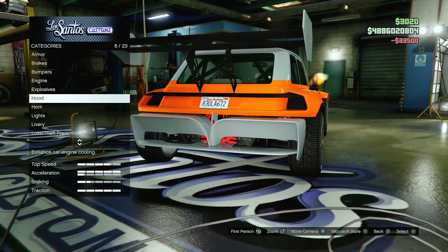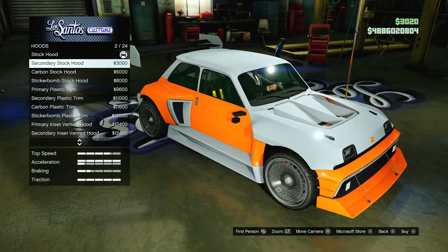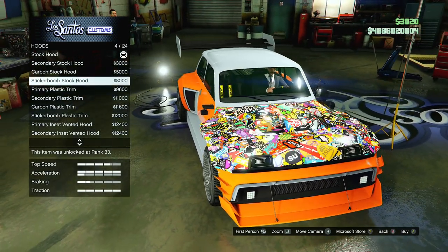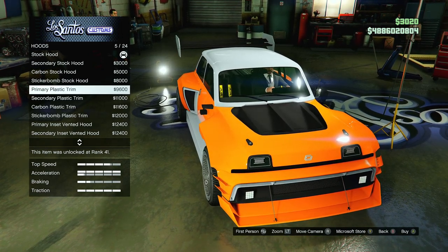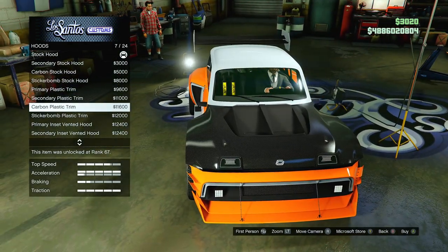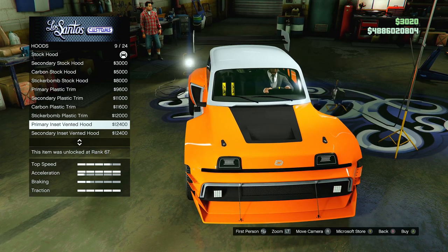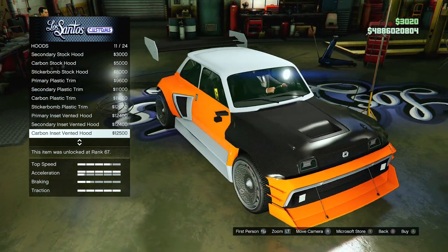Explosives I don't really care for, no reason to get them. For hoods, we've got the secondary stock hood, but I'm really liking how the primary looks on there. We've also got carbon stock hood, stickerbomb stock hood, primary plastic trim, carbon plastic trim, stickerbomb plastic trim, and primary inset vented hood. There are a lot of options.